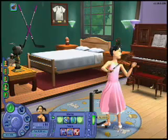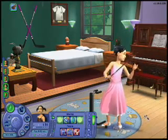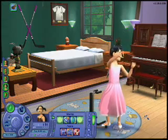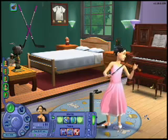When your Sim reaches maximum enthusiasm for an activity, they get in the zone. When they're in the zone, everything seems to fade away and their motives decay at a slower rate. Just remember that you don't have to have high skill in an activity to get in the zone — just high enthusiasm.